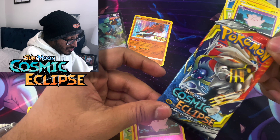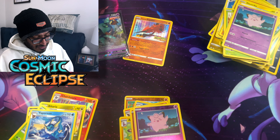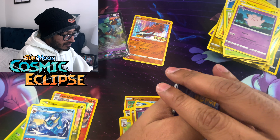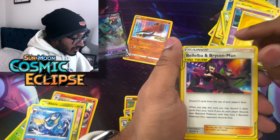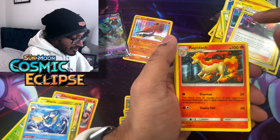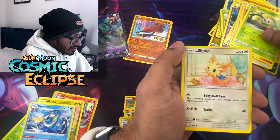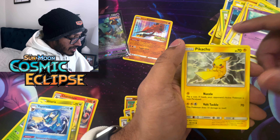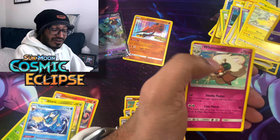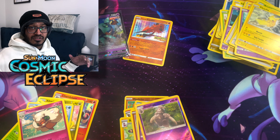Last pack - Cosmic Eclipse guys, let's go! Let's see if we can redeem ourselves. We got Lightning Energy, Bellelba and Brycen-Man, Rapidash, Roxie, Passimian, Rowlet, Lillipup, Scyther, Pikachu, a reverse holo Dusclops, and a Whimsicott regular rare. What is going on? There's your code card guys - it's all good.